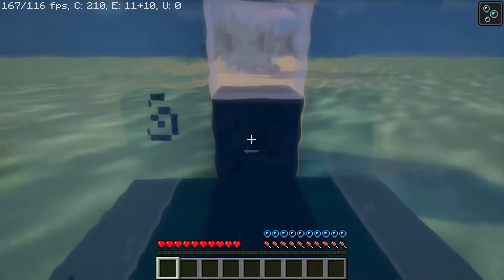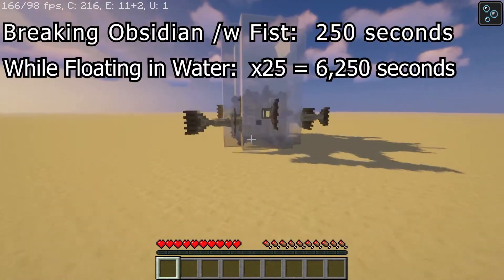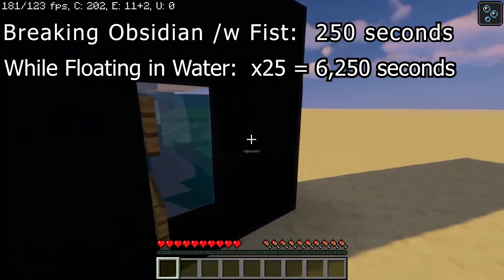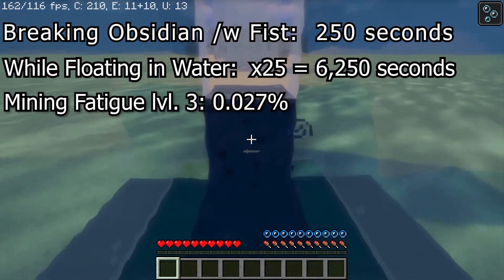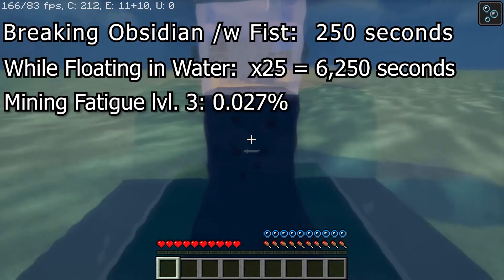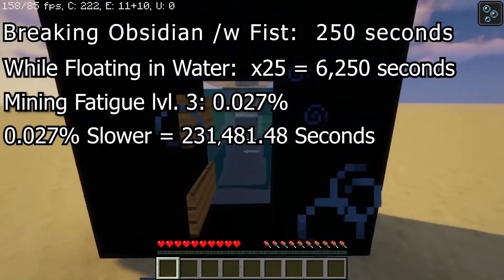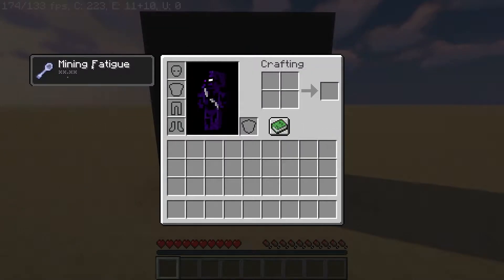Mining obsidian with your fist takes 250 seconds. Whilst floating in water, that is multiplied by 25 to give you 6,250 seconds. With 60 elder guardians introduced to refresh Mining Fatigue 3 every time it goes — as there is a 60-second cooldown — there is a 0.027% efficiency rate, resulting in mining obsidian with your bare hand whilst submerged in water with 60 elder guardians taking 231,481 seconds, or 2.679 days. We are only just beginning.